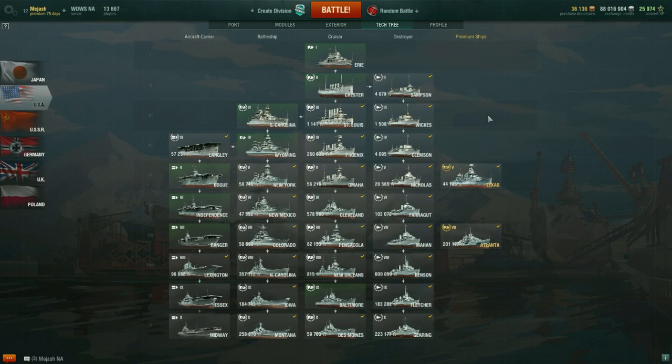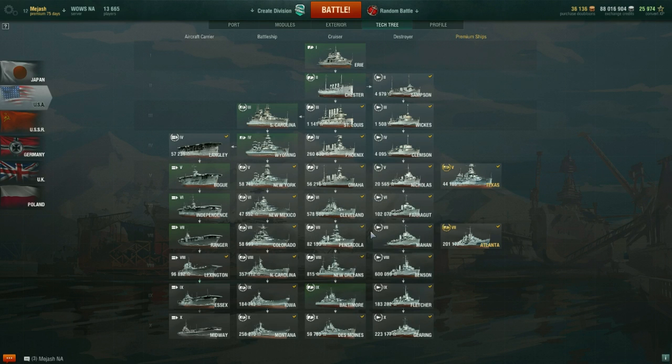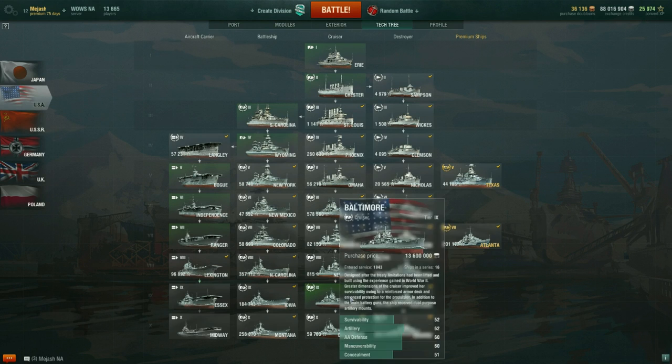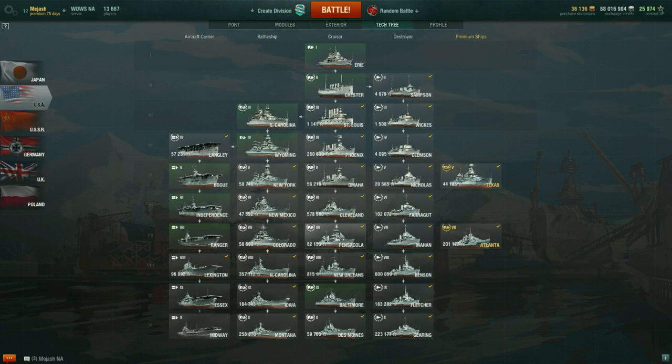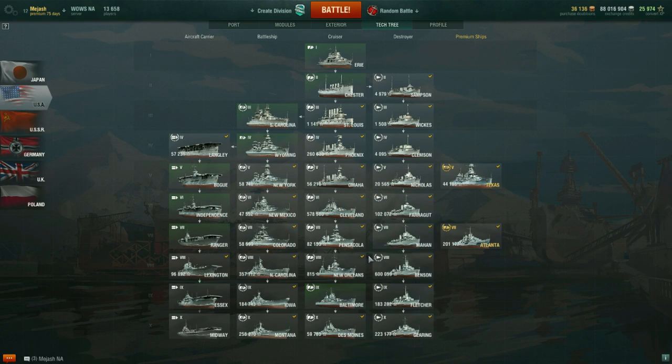Tier 9 cruisers are kind of weird and Baltimore is by far the worst out of all the tier 9s in my opinion. They did make it better with the New Orleans and Baltimore having radar, as well as the Des Moines, which made the line a bit more bearable. But this stretch — the Pensacola through the Baltimore — is the hardest grind in World of Warships in my opinion, outside of certain aircraft carriers.